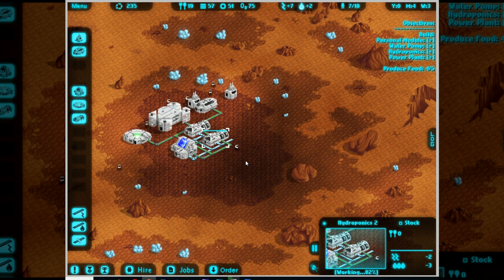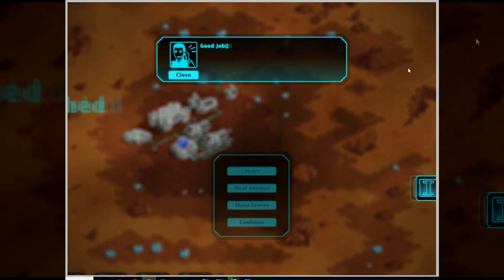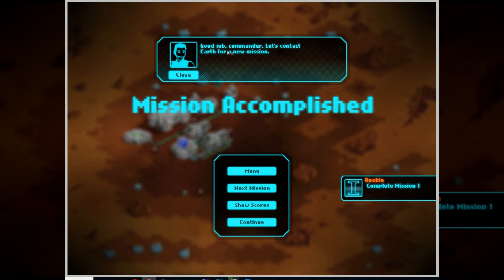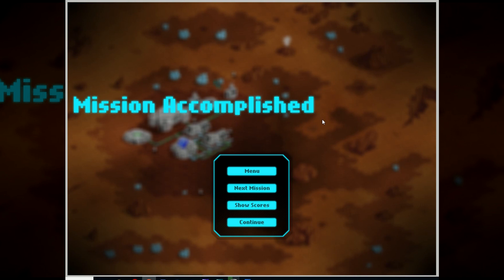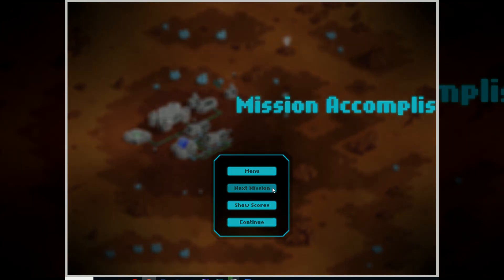Which is why that S to speed up is a very useful thing. And there we go - that is everything. Ta da. Rookie - Mission 1. Good job commander. Let's contact Earth for a new mission. Mission accomplished! Alright, now move on to the next mission. Here we go.